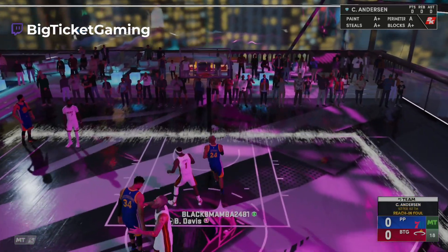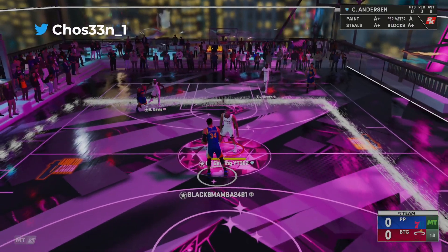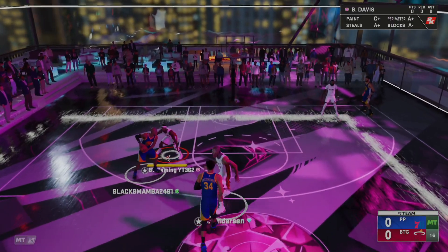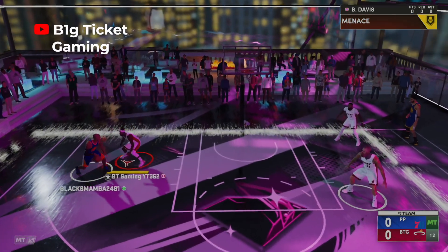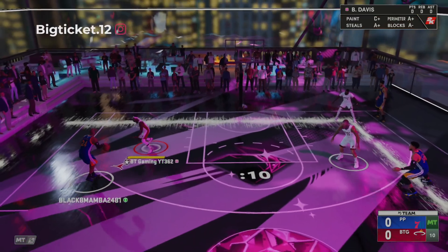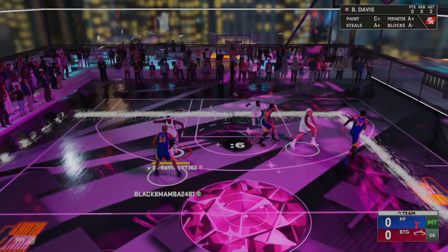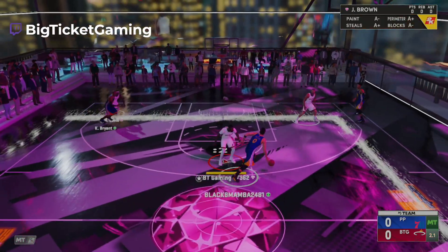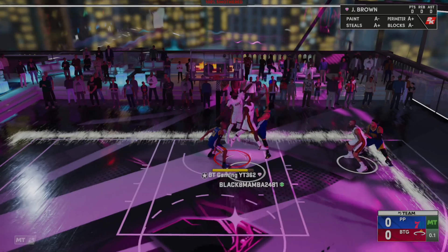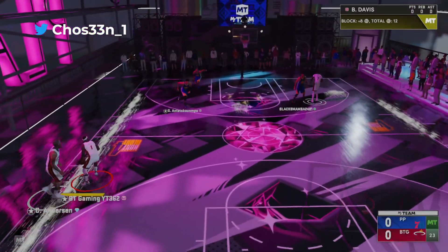Chris fouled right away. This guy's name is Black Mamba 24 to 81 — automatic Kobe fan right here. He's got Emerald Kobe out here — respect it, respect it. But you got the wrong Kobe, man. You need to get that PD Kobe. Good defense though. Let's see if we can get Chris Anderson and Giannis open for some threes.